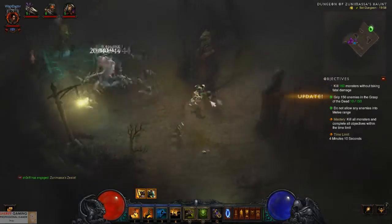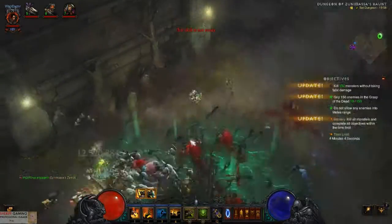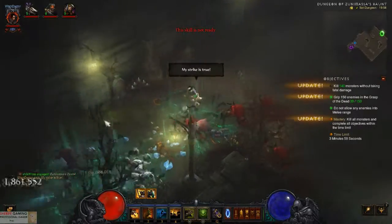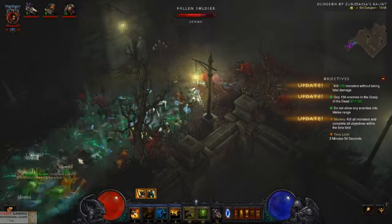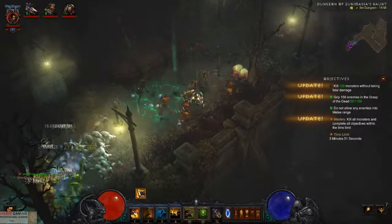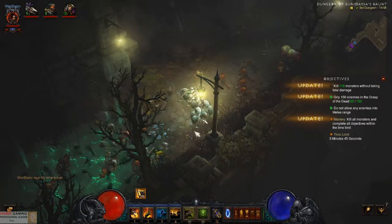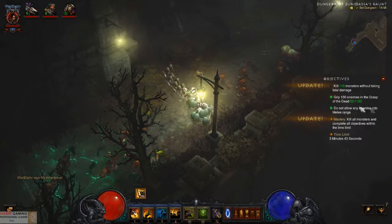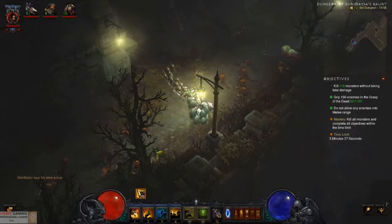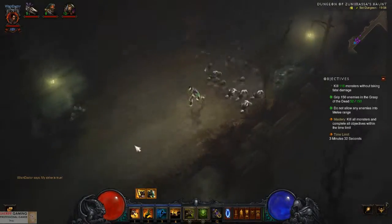Use the spell almost all the time on every enemy you can see. When you use it on someone, your minions will have increased damage so they will almost insta-kill it. You need to be very careful and you don't want to rush it — you have enough time. You must not allow any enemies to come near you, not even close enough to hit you.